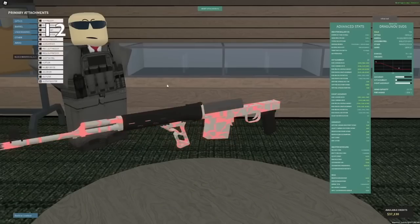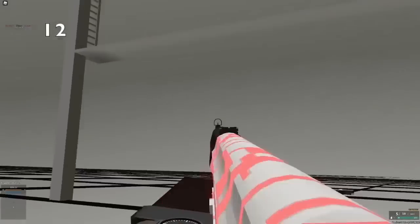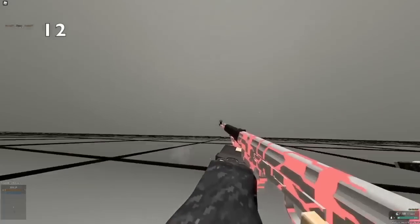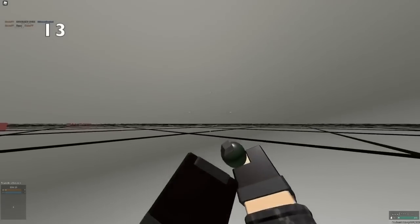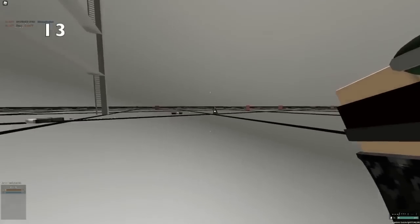Some low recoil autos, like the old AUG H-Bar, were very good with the muzzle booster, and the SVDS actually works pretty well with it. It gets an extra 5 RPM and the recoil doesn't become too unmanageable. If you hold down G when you have a grenade out, your crosshair will flicker every second. It'll flicker four times and then explode on the fifth time.